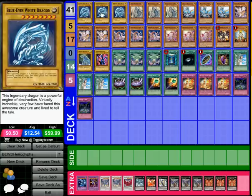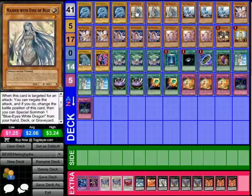For the Blue Eyes Hieratics we have 3 Blue Eyes White Dragon. Some Hieratic variants do use 2 because it's more consistent, but I personally use 3 because I believe it's not a true Blue Eyes deck unless you run 3. Then we have 3 Maiden with Eyes of Blue to special summon the Blue Eyes from the hand, deck, or graveyard.